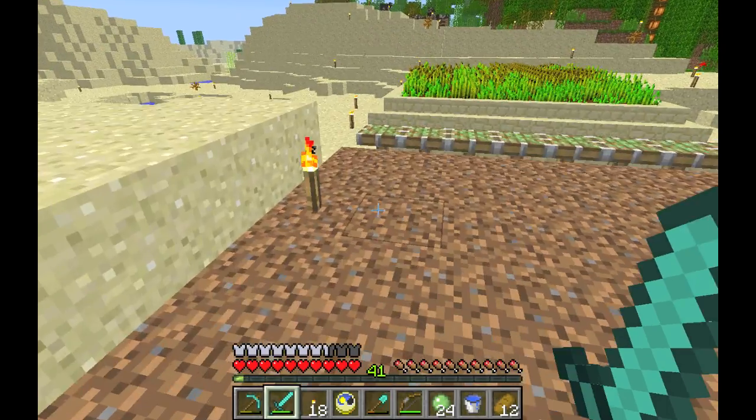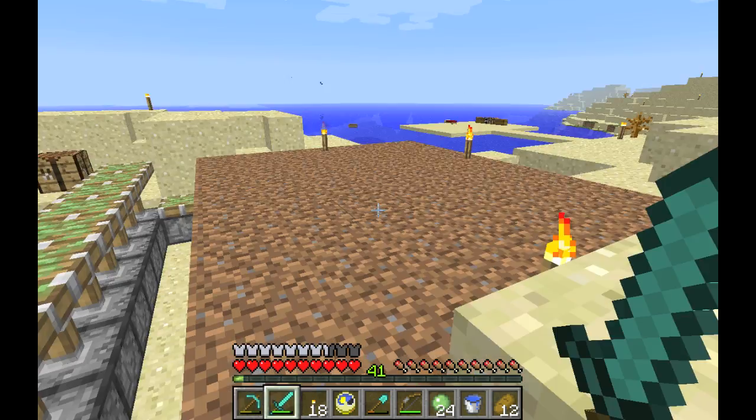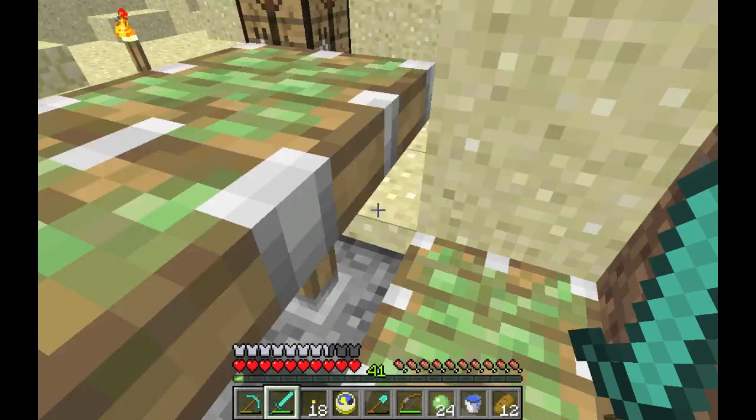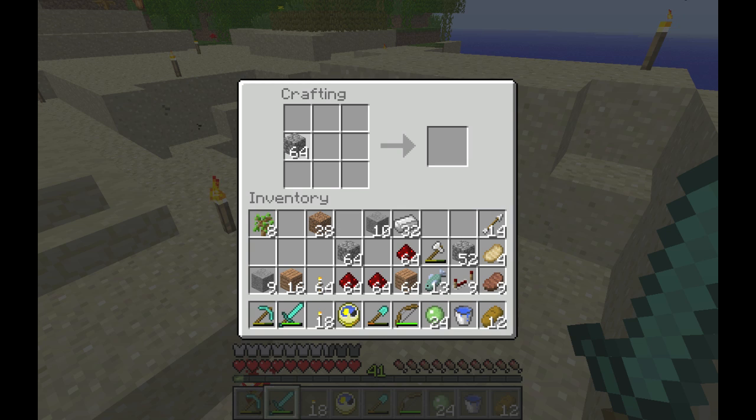So here it is — the pumpkin farm. We've got one row of pistons already laid out. Obviously I'm crafting pistons now, and I'll just take those and turn them into sticky pistons.